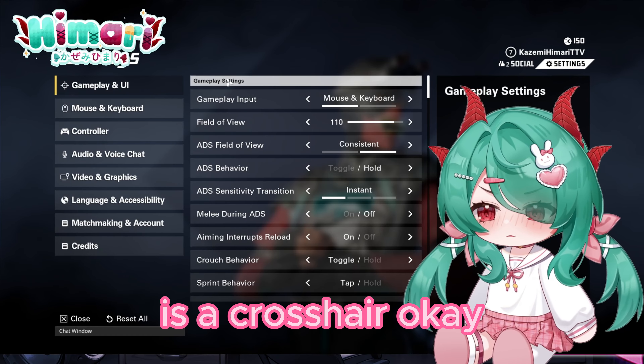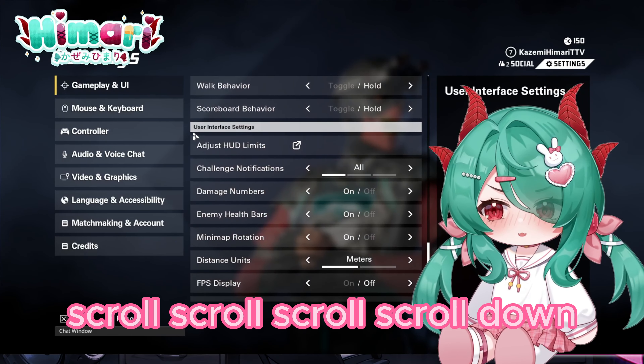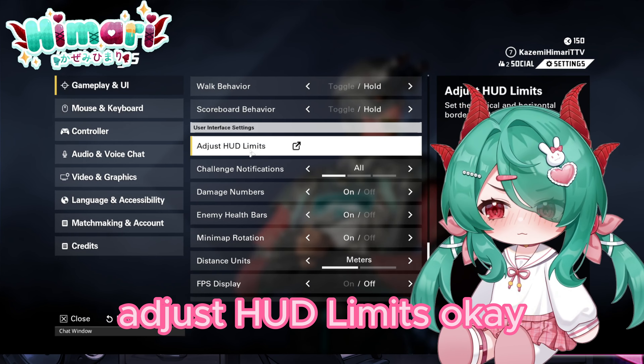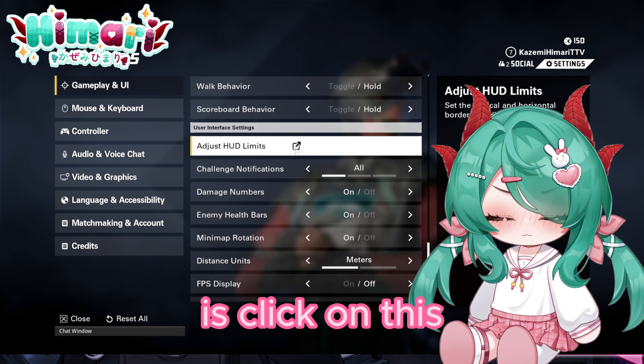You see the icon over here? That icon is the crosshair. All we gotta do is scroll down. You guys see the face settings? This is where you wanna be. Then adjust HUD limits — all we gotta do is click on this like this.